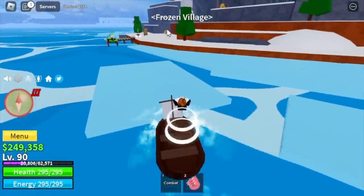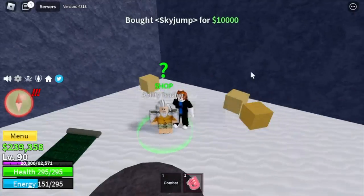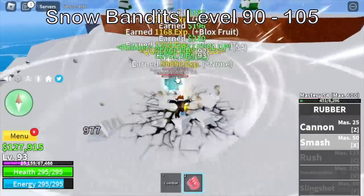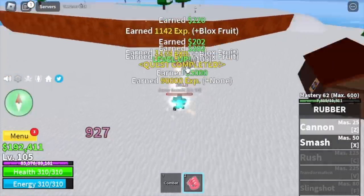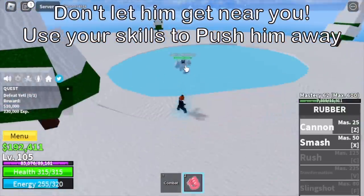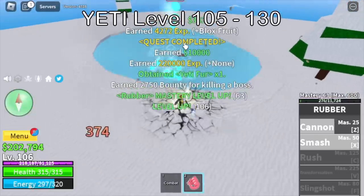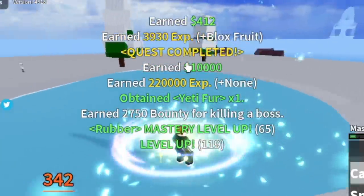Next island is the frozen village. Don't forget to do shopping — buy the sky jump, flash step, and enhancement. After that, go straight to the snow bandits and grind with them until you reach level 105. Next boss is the yeti. You're going to defeat this boss until you reach level 130. For the technique, don't let him get near you — use your skills to push him away. Do server hop here for faster grinding until 130.